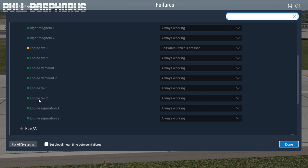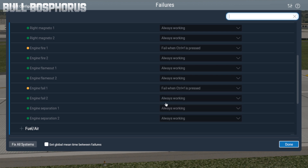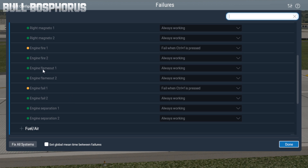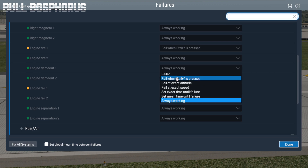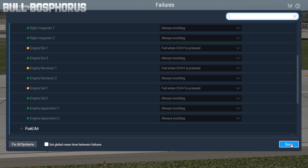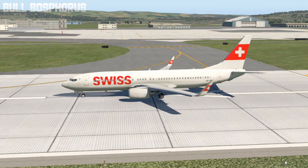The second thing is Engine Fail One — we're going to make the same selection: 'Fail when Ctrl+F is pressed'. And we also need Engine Flame Out One, so we'll select that with the same setting. We are now done with the failure setup, so click Done and apply changes.